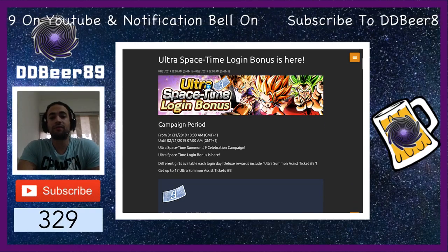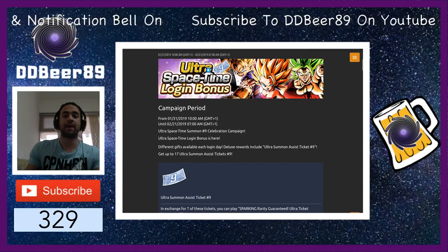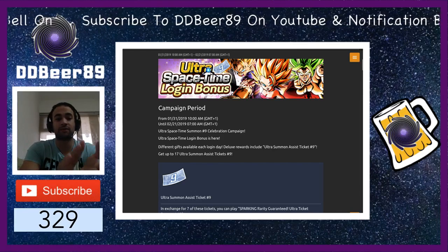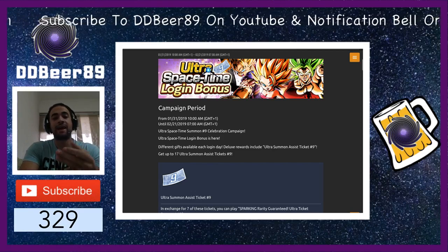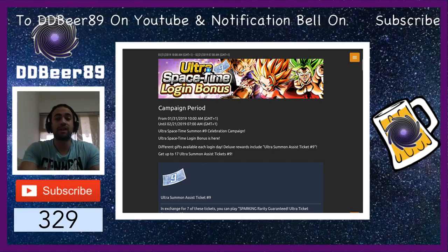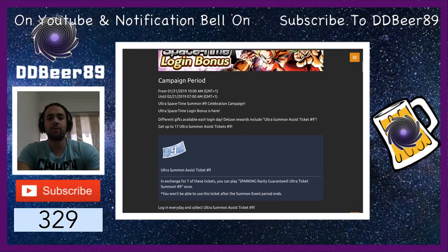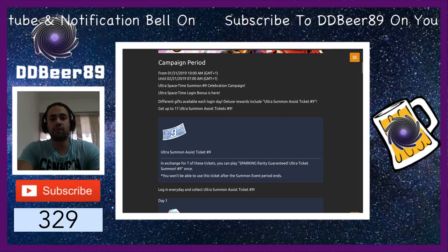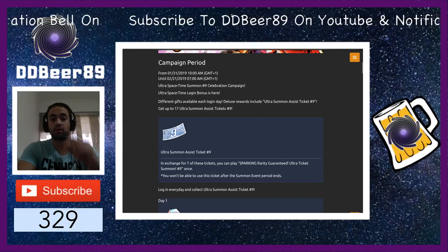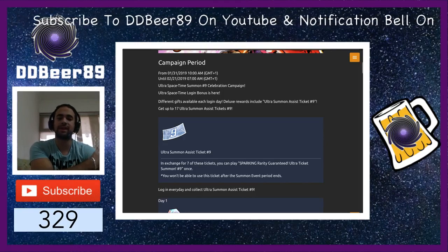There are different gifts available each login day — Deluxe Rewards and Ultra Space Time Assist Tickets. Similar to Ultra Space Time number 8, you need to use 7 of these tickets — meaning you log in 7 days to get them — and you can summon for a guaranteed sparking character on the banner. You can only do this once, which is a little bit cheeky since the last one gave two guarantees.